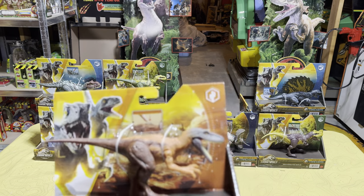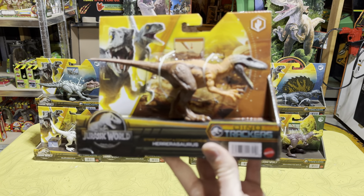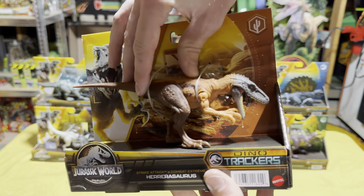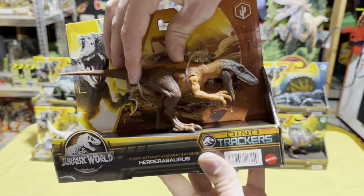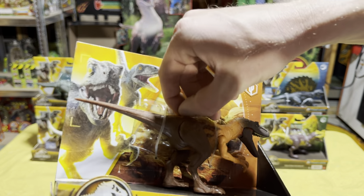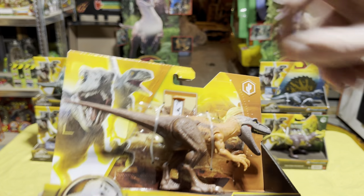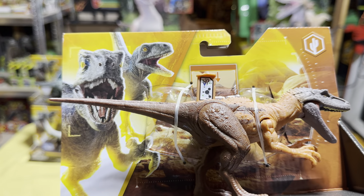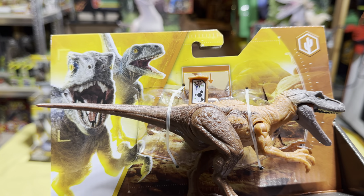Next up we have the Herrerasaurus, which is really nice. Its action feature makes the head bob, which is still really cool. Let's get that scan code — there it is — so this one can be in your collection too.